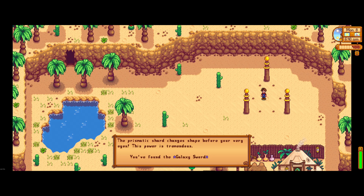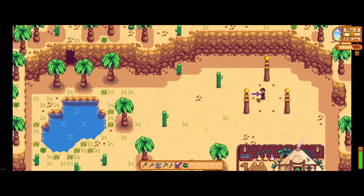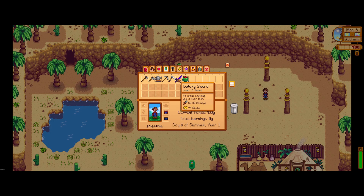As you can see, the character is now holding it. It has some great stats — minimum 60 damage — and is definitely one of the best weapons that you can get in the game. So that is how to get it: very, very simple, and definitely worth the effort of getting here.